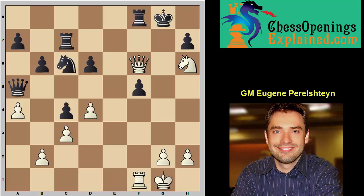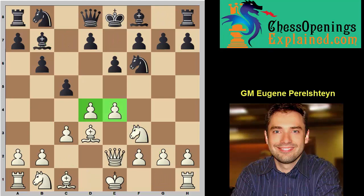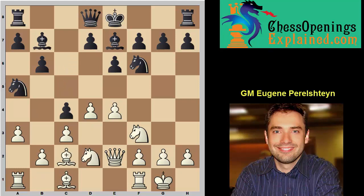Let's summarize the key moments. First things first: after you face the Owen Defense, simply put the bishop on d3 — the point is to play c3. Then the queen goes to e2 to protect the e-pawn. Later, whenever you see knight c6, autopilot make the move a3. If you don't, cxd4, cxd4, knight b4 is really annoying. After that, everything is simple: knight bd2, c4 — don't even care about that pawn, maintain the center. Rook e1, knight f1, knight g3 — with an incredible attack. Hopefully you'll beat your opponent the same way Peter Leko did. Thank you very much. This was Grandmaster Eugene Perlstein for ChessOpeningsExplained.com.